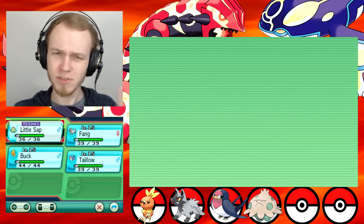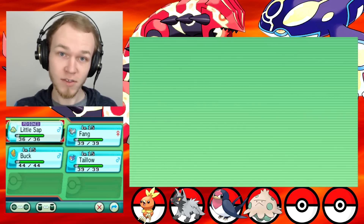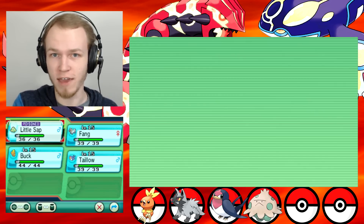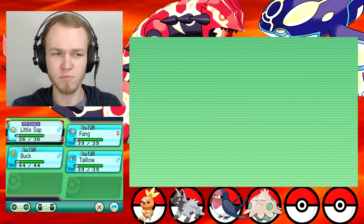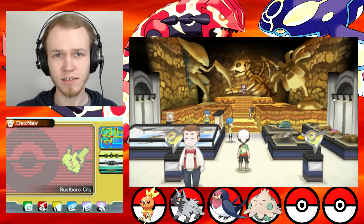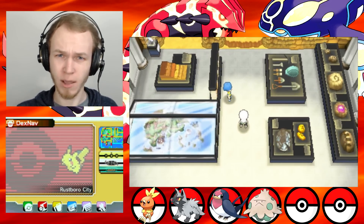I want to clarify — someone did bring up a good point. They said if you want more diversity on your team, you should have Shiftry instead of a Breloom. I like Breloom; I don't really like Shiftry all that much. I saw their point a little bit, because Blaziken's gonna be a fighting type. But I also plan on having Fang go all the way to a Mightyena, and that would provide the dark type. So it wouldn't provide more diversity having a Shiftry over a Breloom — it would just provide diversity for Blaziken. So I like Little Sap, and I'm just gonna stick with it for now. I've never actually had a Breloom on my team before, so unless I find a suitable replacement, I'm gonna keep it.